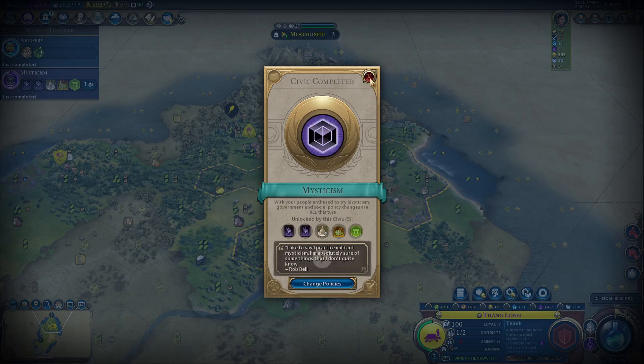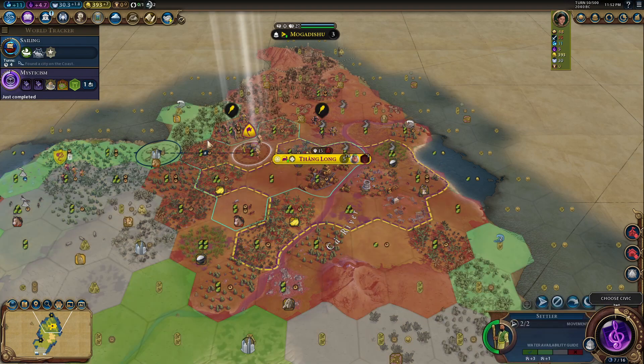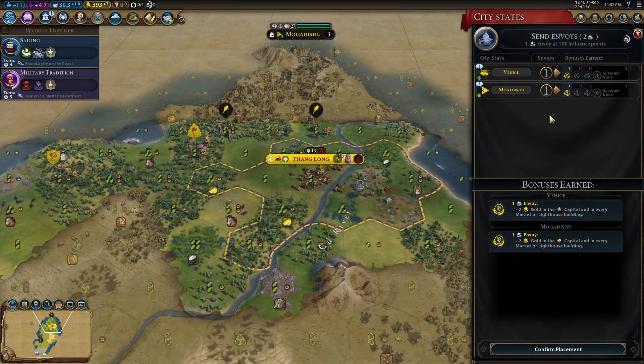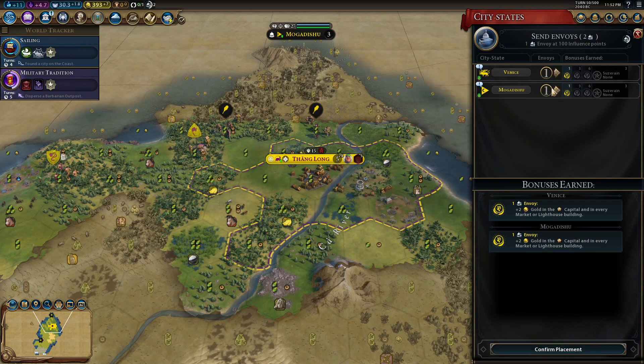Go for Vampires if you need production, Owls of Minerva if you want that econ card, or Voidsingers if you want the relics. All the secret societies work very well for Vietnam except for the Hermetic Order, because ley lines are weak and the Hermetics are the weakest society in the game.